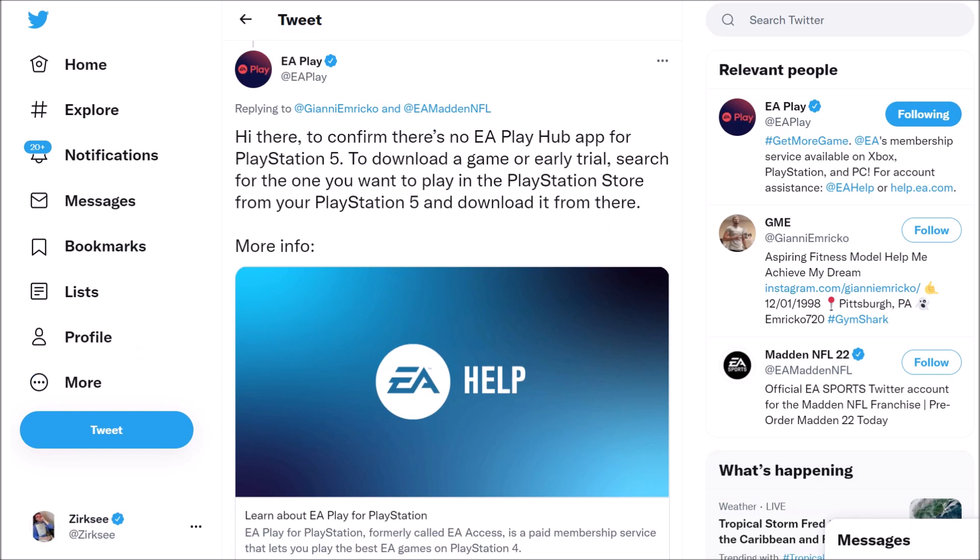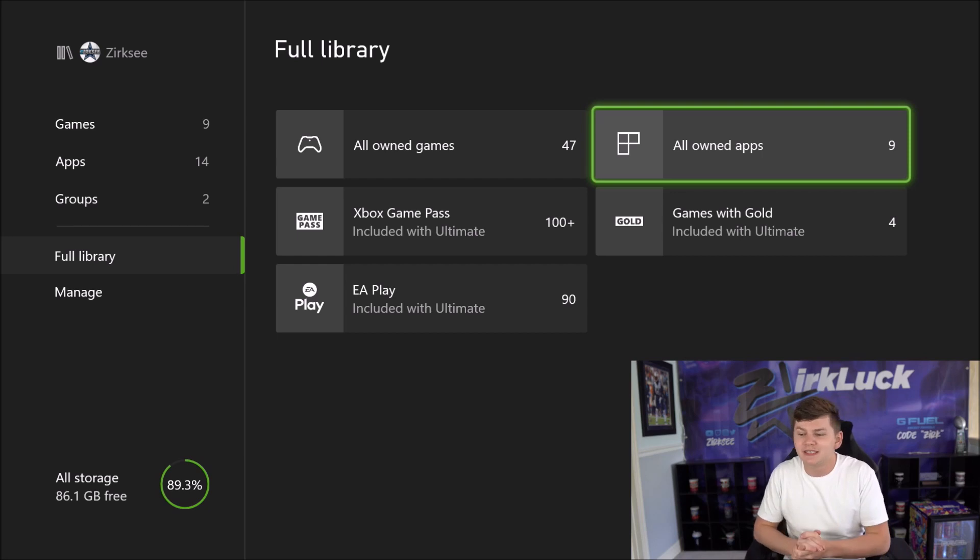That is how to get it on Xbox. Now EA Play themselves actually posted how to get it over on PlayStation. There is no EA Play Hub app for PlayStation 5. If you guys are on PlayStation 4 or Xbox One, you should actually have the EA Play Hub, so you just go into that and the trials will be right there. But if you're on PlayStation 5, search Madden 22 in the PlayStation Store from your PS5 and download it from there — same as what I just showed for Xbox.